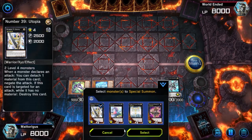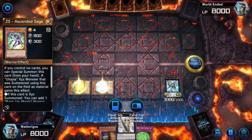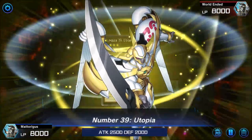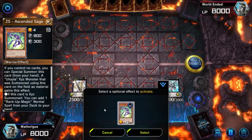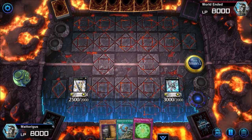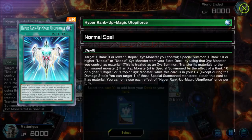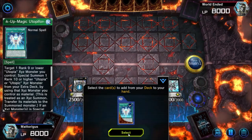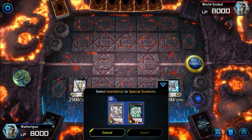The next part of this combo is we make Number 39 Utopia. We're protected from Ash Blossom at this stage — honestly, if they had it they would have used it against your Onomatopera, because that card is the key card to negate when playing against a Utopia deck. When we XYZ summon a Utopia monster, ZS Ascended Sage activates, letting us search our one-off copy Hyper Rank Up Magic Utopia Force. We get to put that straight into our hand and the rest of the combo is pretty easy.